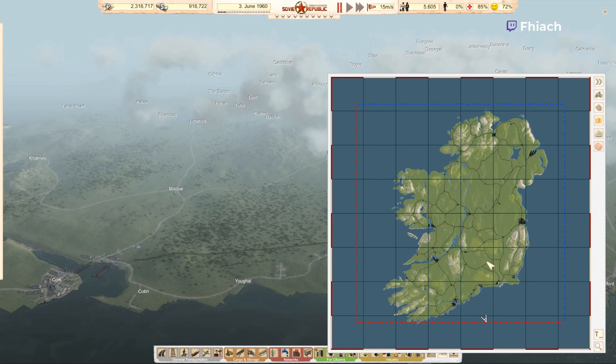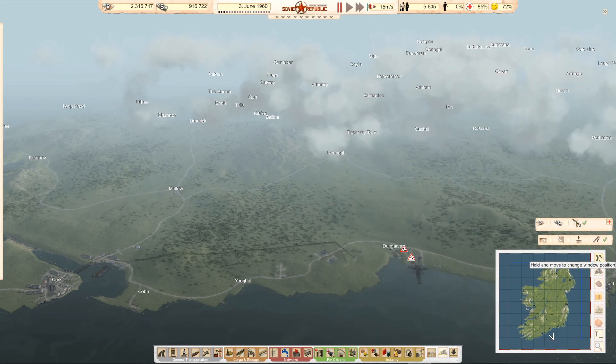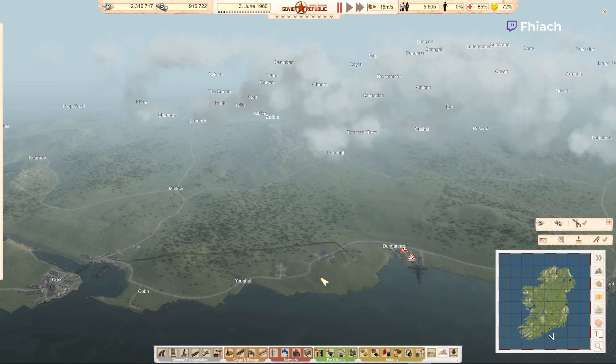There's no way to get population or vehicles in unfortunately, but it is what it is. We have coal down in West Cork, iron mainly up in Dunny Gaul, a bit of oil in the midlands, a bit of uranium over in Galway-Mayo, and bauxite over in Wicklow and Wexford.